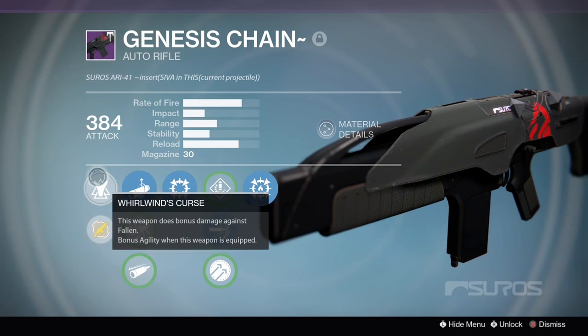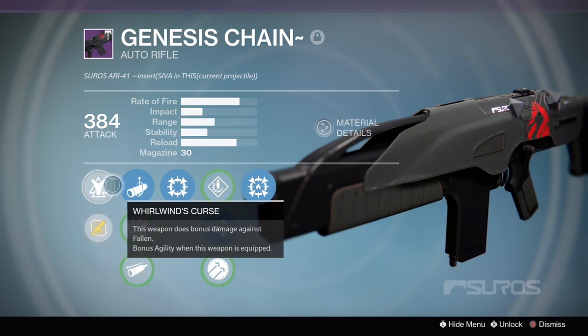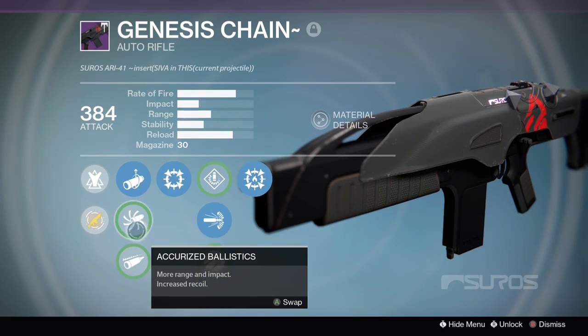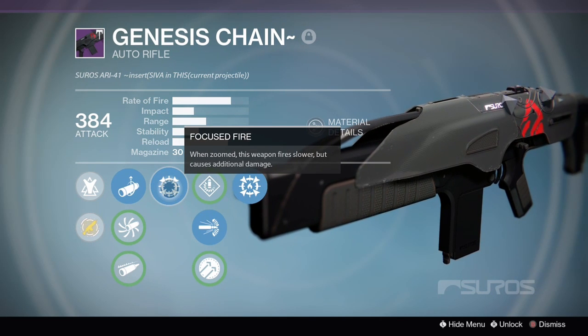Let's get into its perks. We have Whirlwind's Curse — this weapon does bonus damage against Fallen enemies and bonus agility when this weapon is equipped. For sights we have Linear Compensator, Accurized Ballistics, and Field Choke. I'm going to be using Linear Compensator.